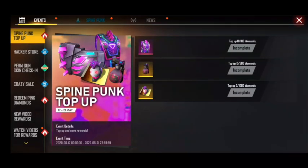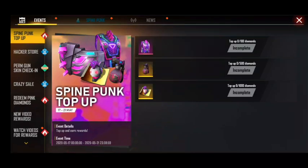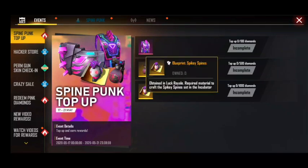We have a bag of top-up. We have a new diamond glue on the skin. We have an iron diamond.